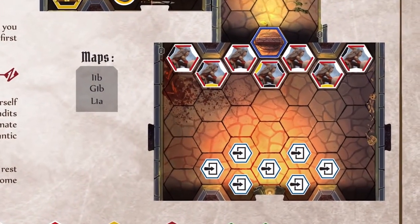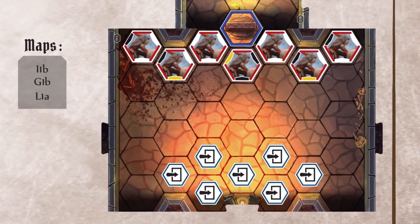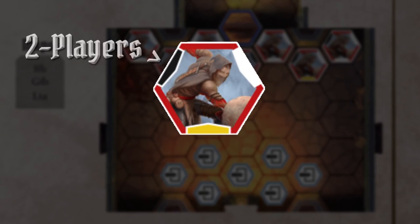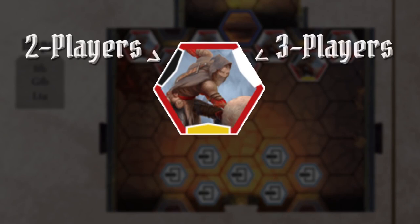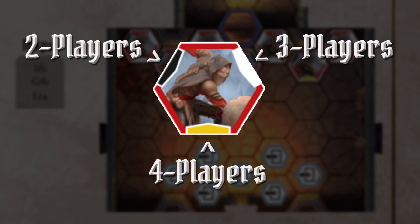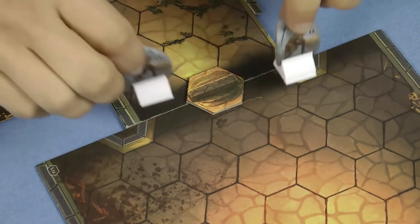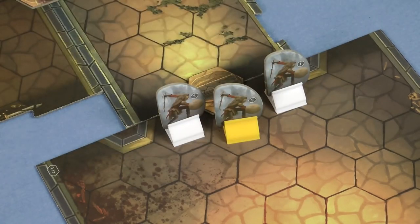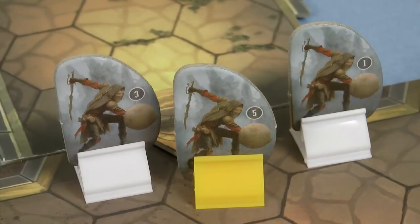Then check to see what enemies are placed in the first room by looking in the corners of each monster hex shown in the scenario book. With 2 characters look in the top left of the hex, 3 characters look in the top right, and 4 characters look at the bottom. If the bar is black there's no monster, if it's white it's a normal monster, and if it's gold it's an elite monster. For our 2-player setup I need to place 2 normal guards and 1 elite guard just in front of the door. Normal monsters use the white stands and elite monsters use yellow. Each standee has a number on it, which will become important later on.